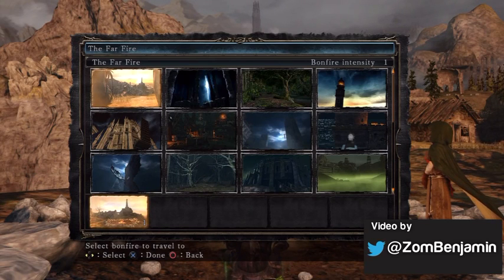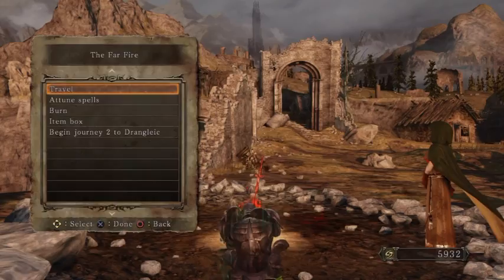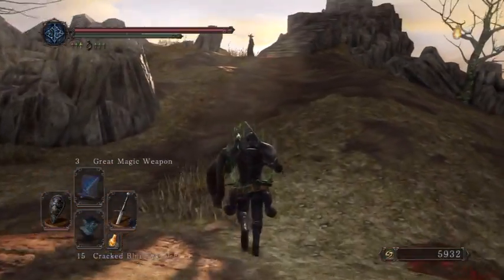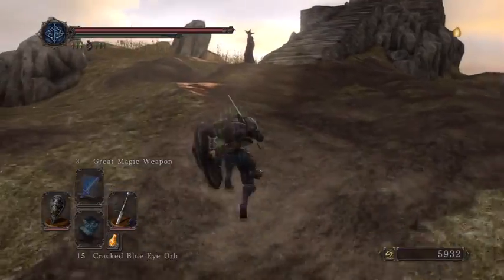Dark Souls 2 Covenant Locations: The Way of the Blue. This is probably going to be the first Covenant you ever join. It's right at the start of the game in Majula. This Covenant works by having people from the Blue Sentinels come to help you out whenever you get invaded. That's basically all it is for.